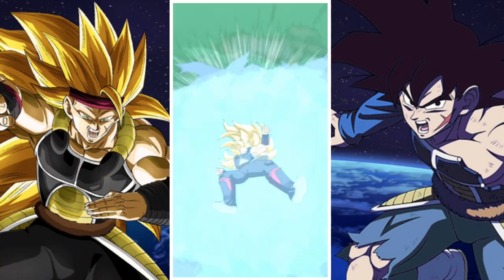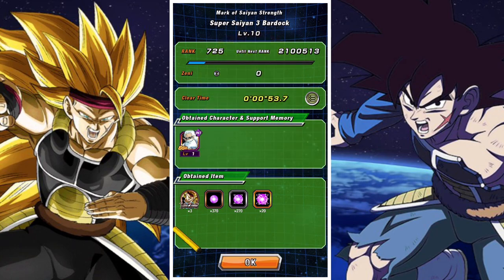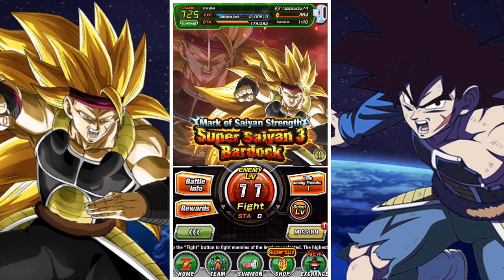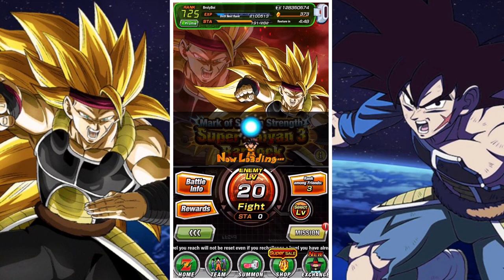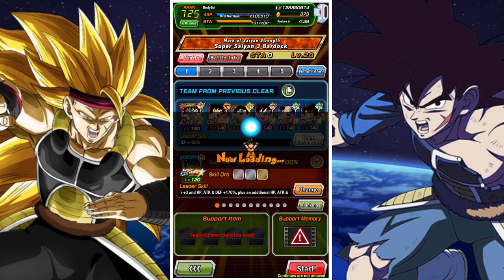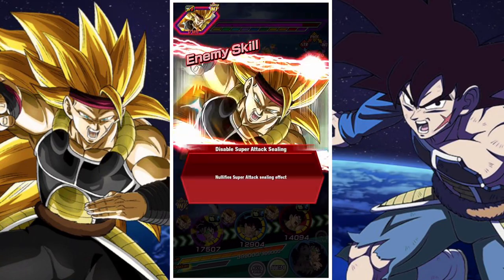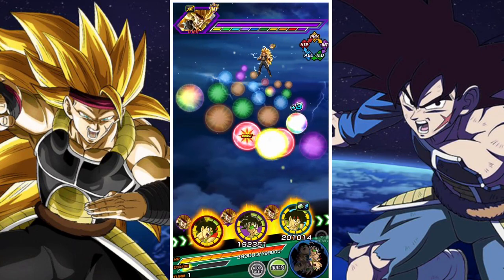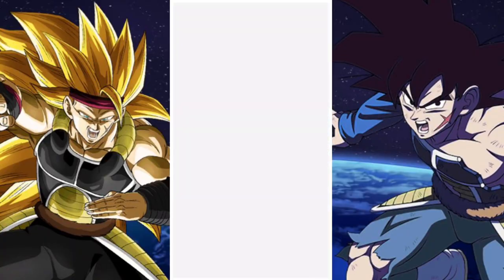Super Saiyan 3 Bardock's EZA is pretty good - he's in a good space with a really nice build that makes him a lot more functional across the board. With his EZA he now seals super attacks, which is great - before he only had a medium chance to seal, but now he just seals super attacks. He leads the Super Saiyan 3 category at 170% across the board and raises defense for one turn on his super attack. His passive previously had 100% attack and defense when performing a super attack, but now he has 100% attack and defense base with three Ki as well.